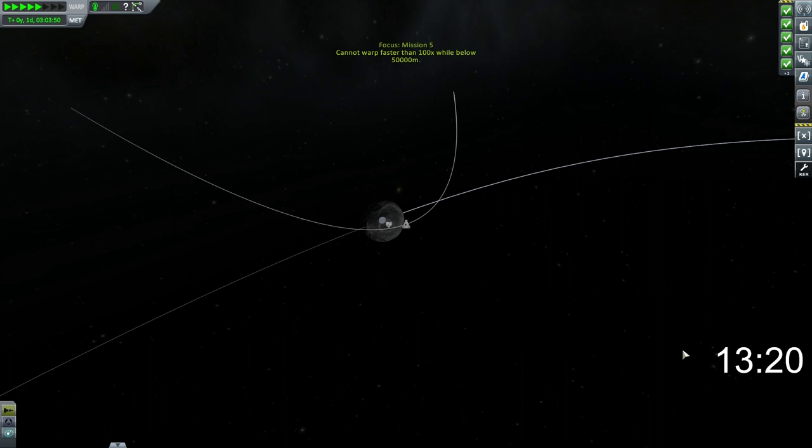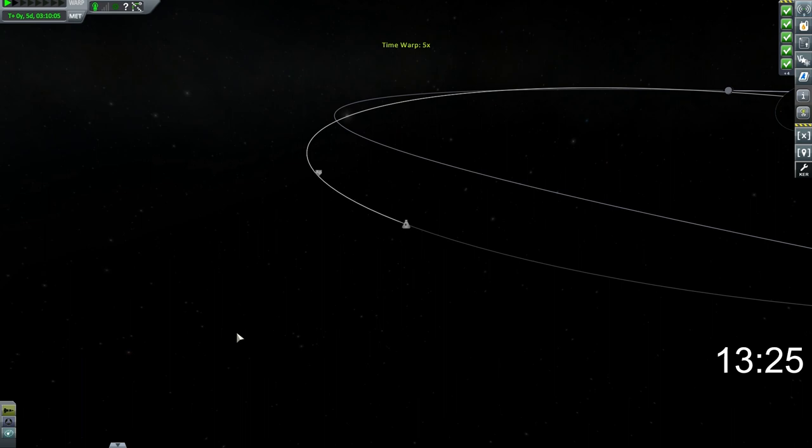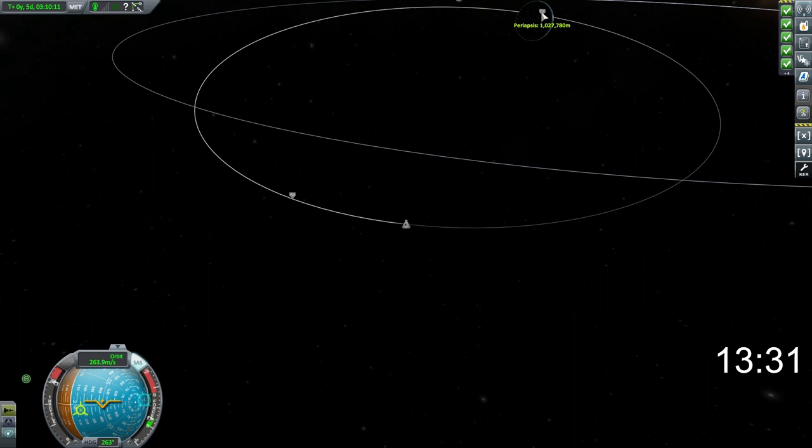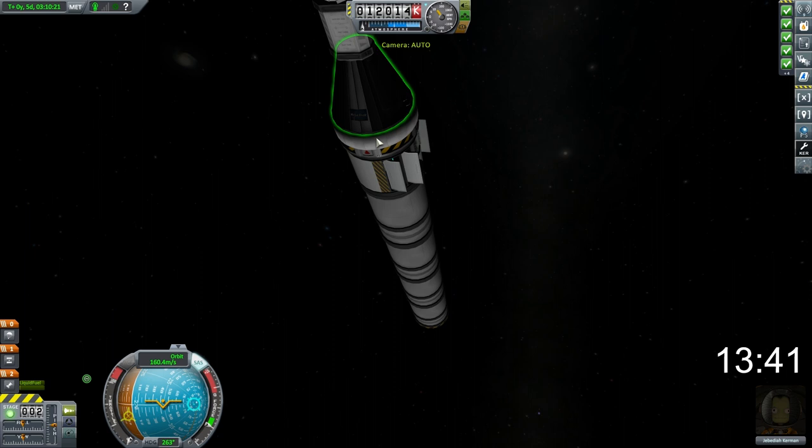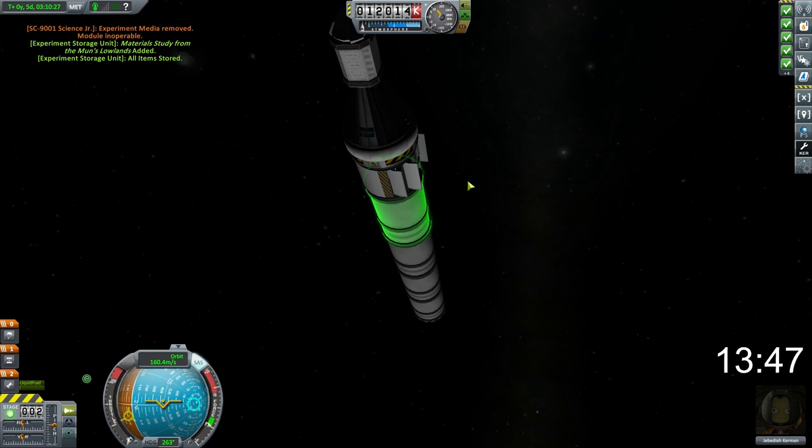Just did a full orbit by mistake — that's not going to lose us any time though. That orbit actually isn't looking too bad. Just a slight retrograde burn here — we're going to bring this right down to reduce the time we spend in the atmosphere. We've got a good heat shield; it should be enough to keep us safe. But quickly, we need to move our science from the Science Junior unit into our experiment storage unit so that we can re-enter without the Science Junior attached. Time-warping right up until we're about to hit Kerbin's atmosphere.